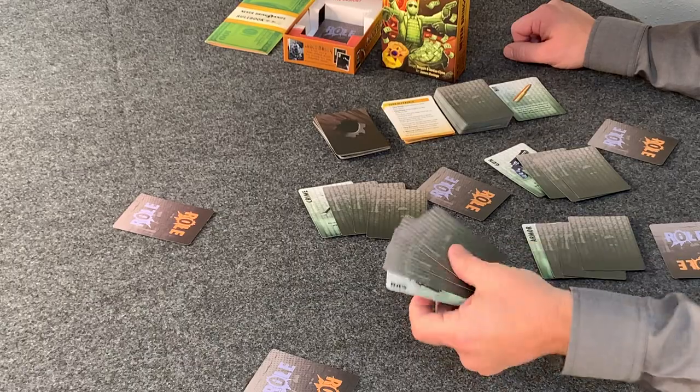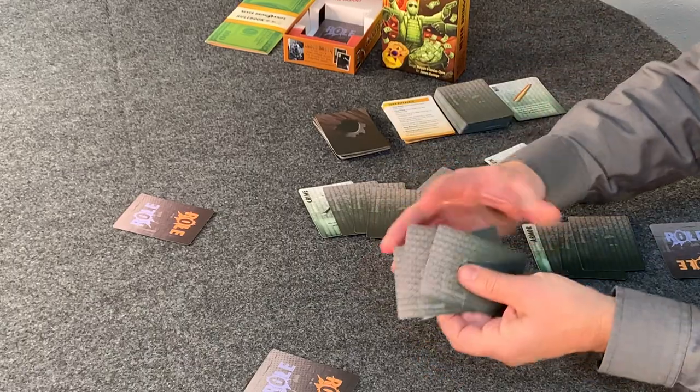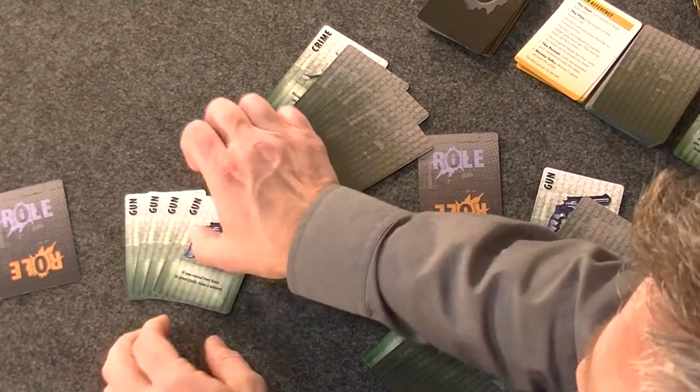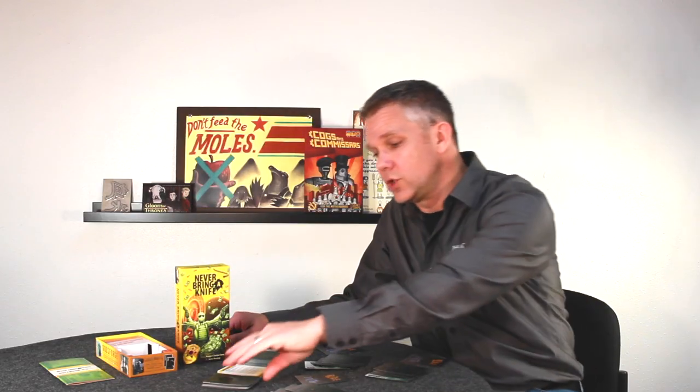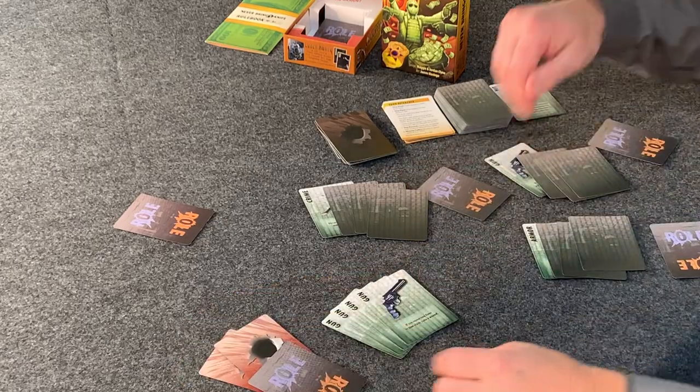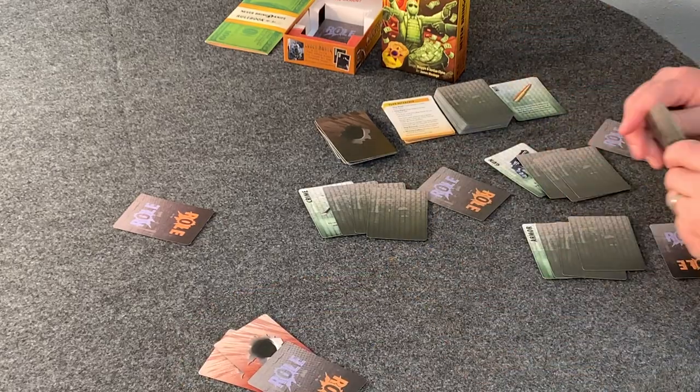After all the cards have been played and everybody's stack has four cards in it, we move to the reveal. Everybody takes their four cards, shuffles them — because no one gets to know which cards were played by whom — and then turns them all face up. For example, this player got four guns: that's enough for two wounds. A wound card is tucked underneath for each wound. Then the cards get discarded after they are revealed.